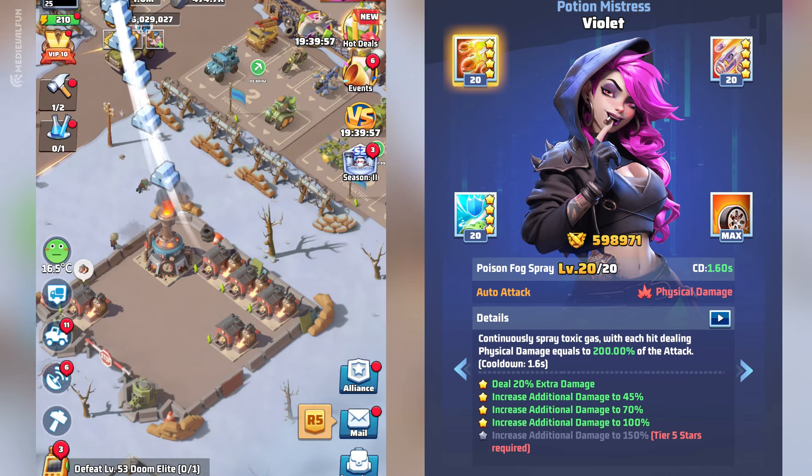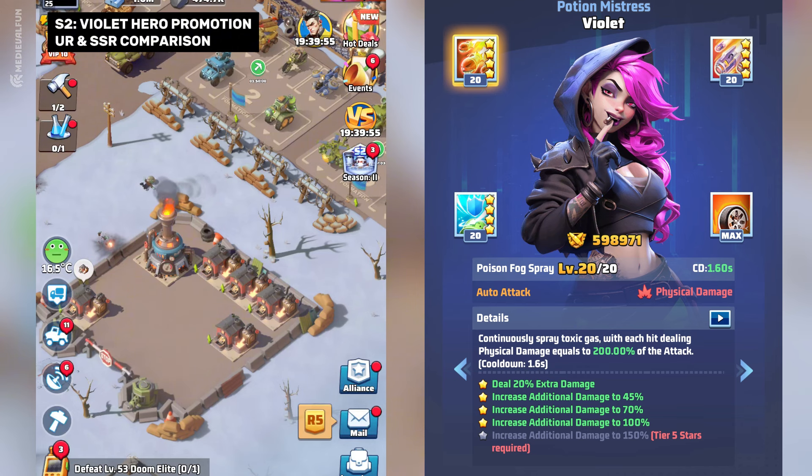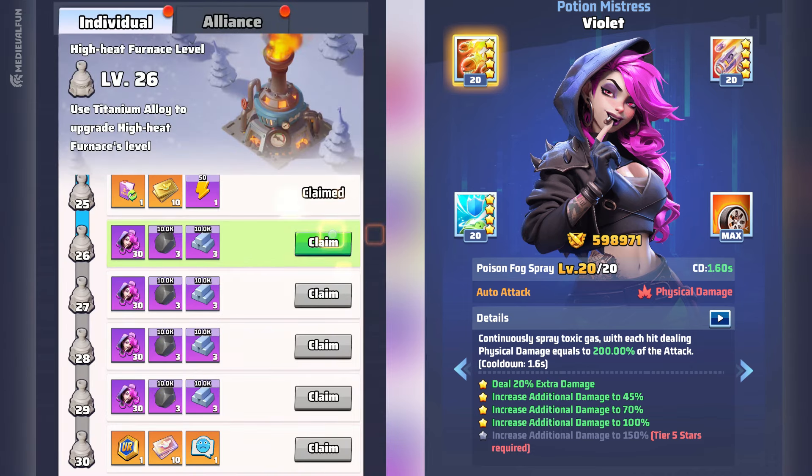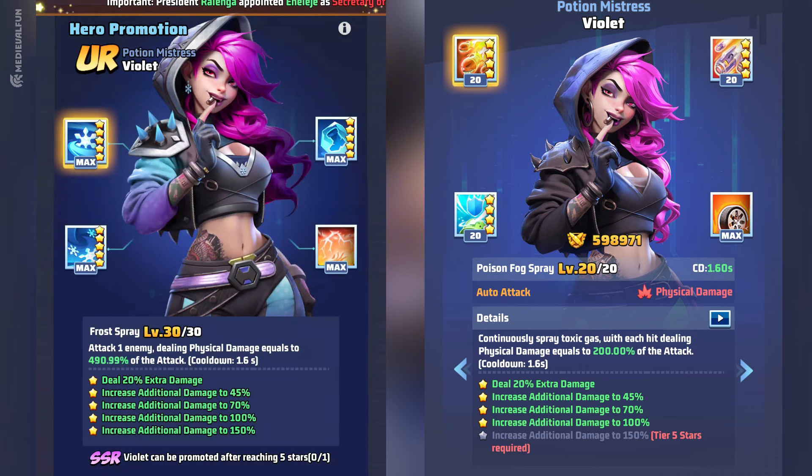Now let's compare Violet on both rarities and see the differences. I will showcase Violet's 4-star purple rarity since that's how far I've upgraded her, but will also mention the bonuses at 5 stars. Starting with the first skill, we have a physical damage bonus of 200% at 4 stars and 280% at 5 stars for the purple version of Violet. The UR version increases this bonus to 491% while the star bonuses remain the same.